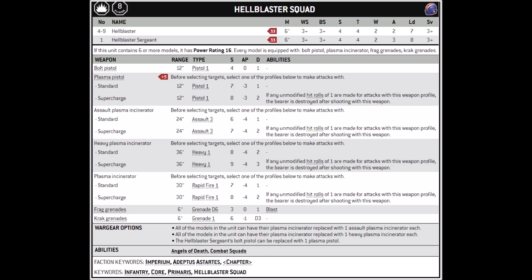The heavy plasma incinerator is a 36-inch range weapon, heavy 1, strength 8, AP-4, and flat damage 2 before you overcharge it. It means they can sit at the back and might not need to overcharge against many targets, but if they're taking aim at some heavy armor, they can overcharge for strength 9 and damage 3, becoming a genuine anti-tank weapon.